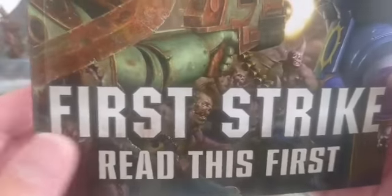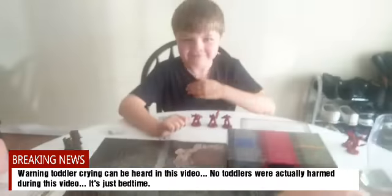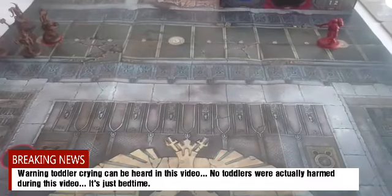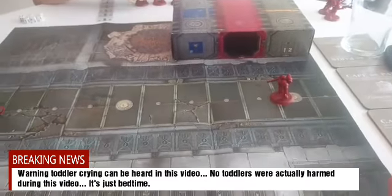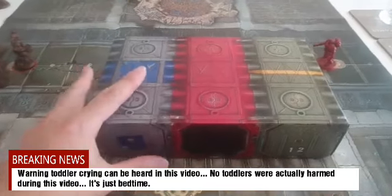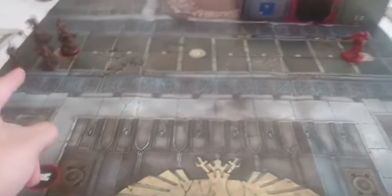Welcome to part two of First Strike: Learn to Play 40k with Alan, Harley, and me. We're doing mission two today, which teaches close combat. As you can see we are using a fantastic piece of terrain — it's actually just the box flipped over. Boom, you've got yourself a piece of terrain. Mind has been blown.